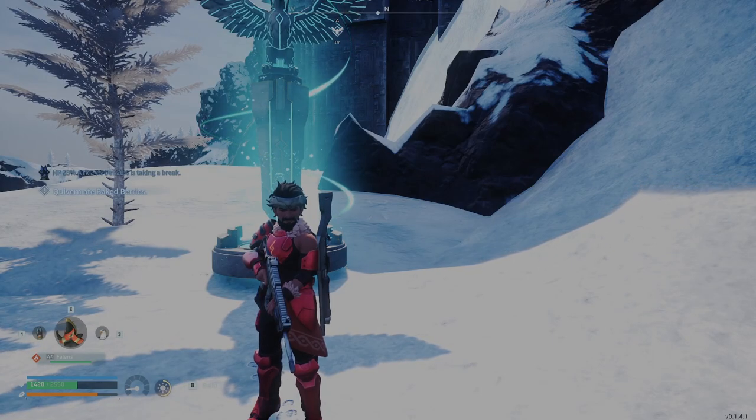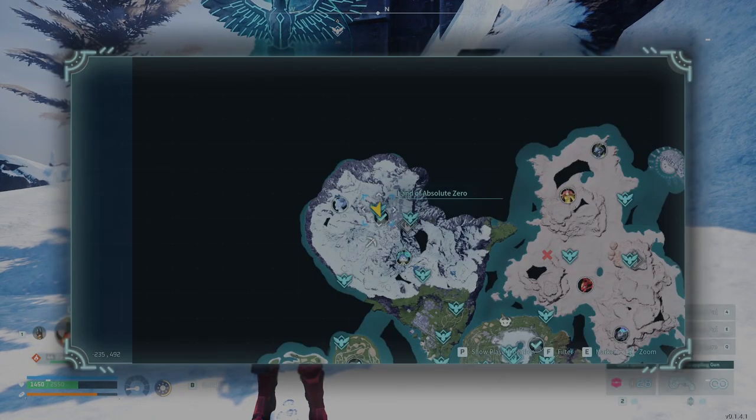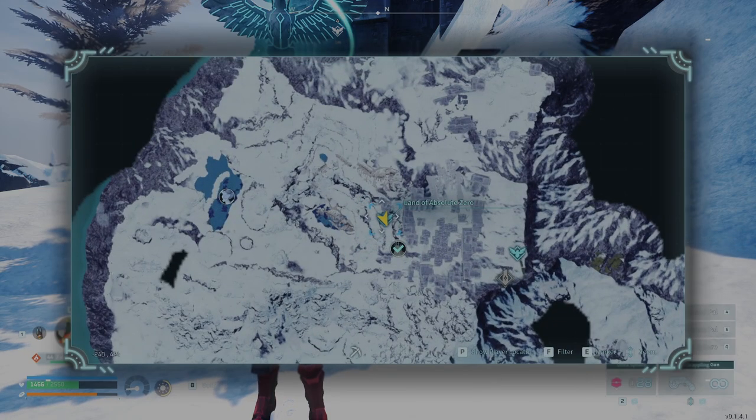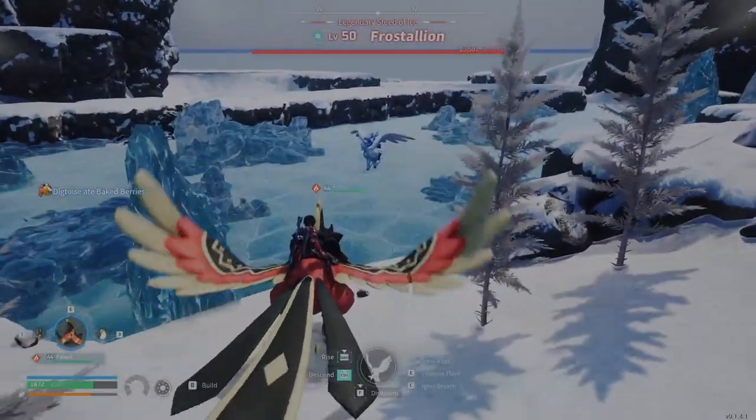Our next legendary is going to be Frostallion. Head over to the Land of Absolute Zero waypoint and then head west to the lake on the map. Here you'll find Frostallion.